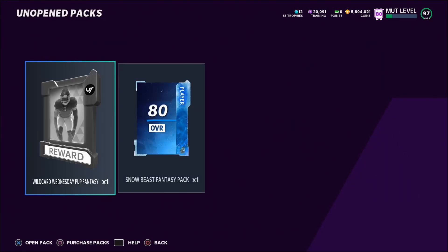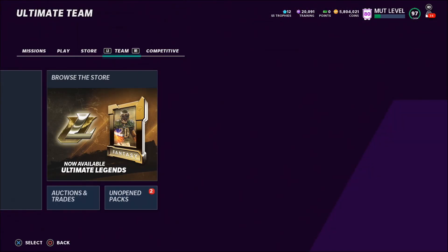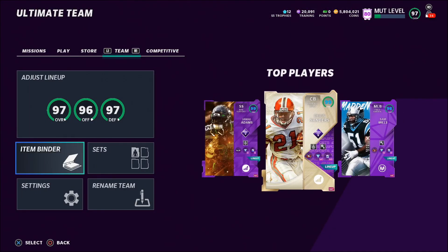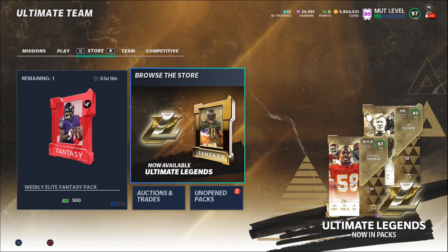Without the Superstar MVP method we would have only gotten about 20,000 coin profit. The 92 overall team builder method gives around 20 to 40k per 20-30 minutes, while the 88 overall method gives about 5k every 5 minutes. They're both great methods — just personal preference.